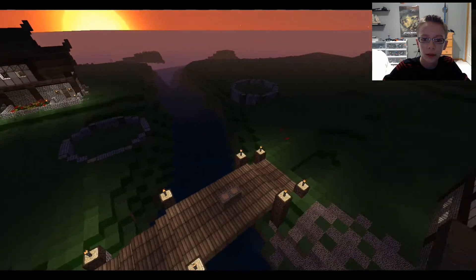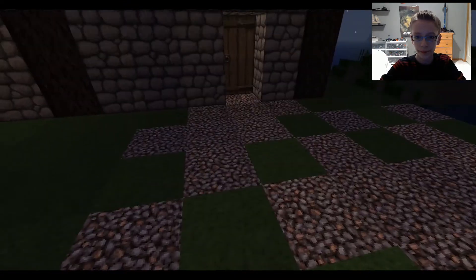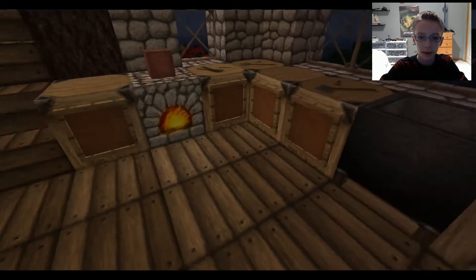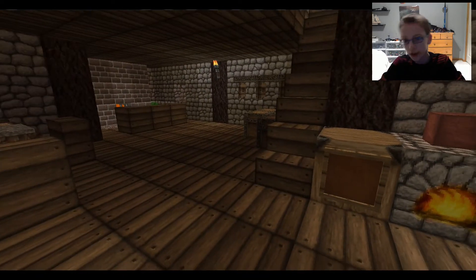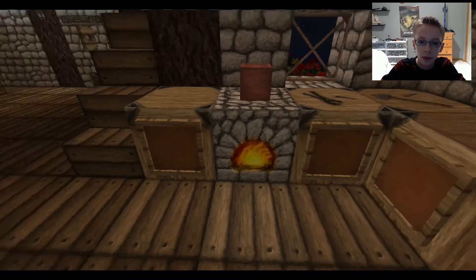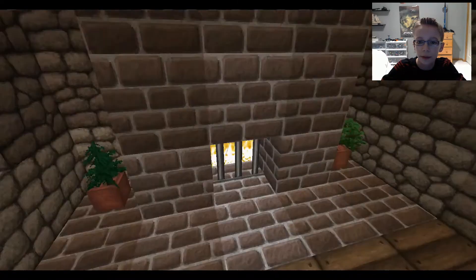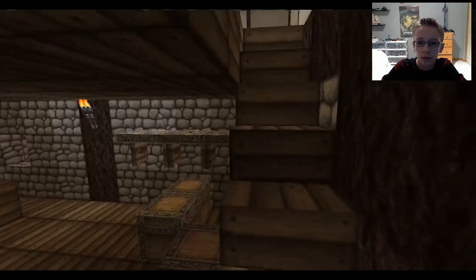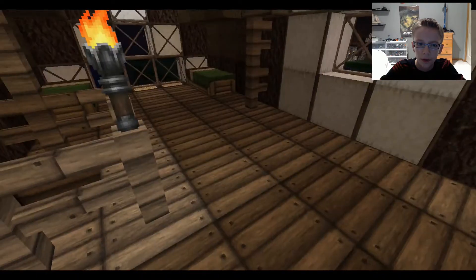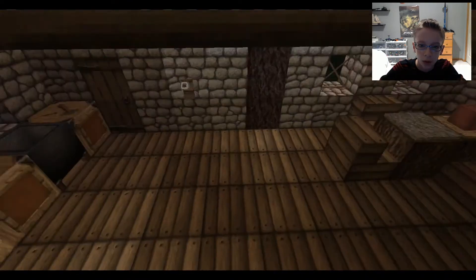I've got two houses done, and two houses I'm gonna do a tutorial on, so I didn't start them. This is the first house. I've got my kitchen, a little sink, a little stove, a table with some chairs, some chests, shelves, a couch next to a fireplace. You go up here and you get a little work table — I think I should put a chair there — and then two beds, coat hanger.